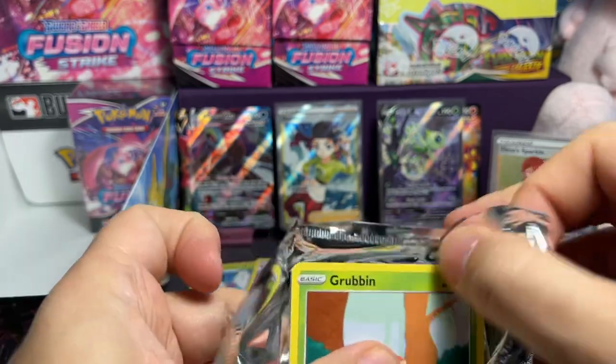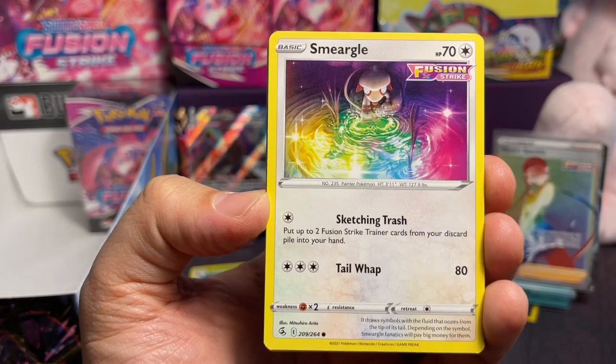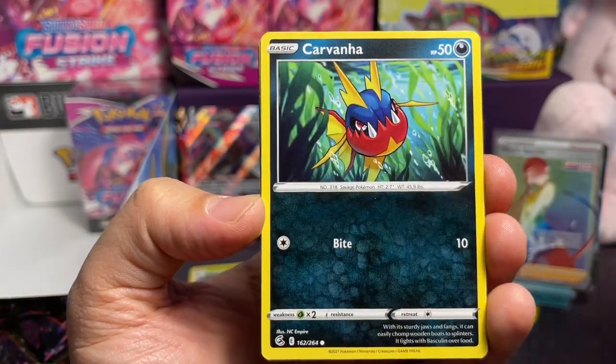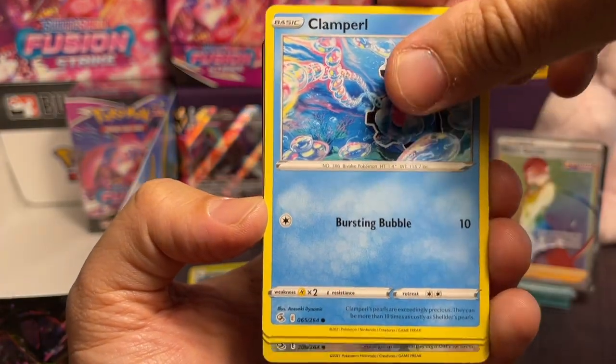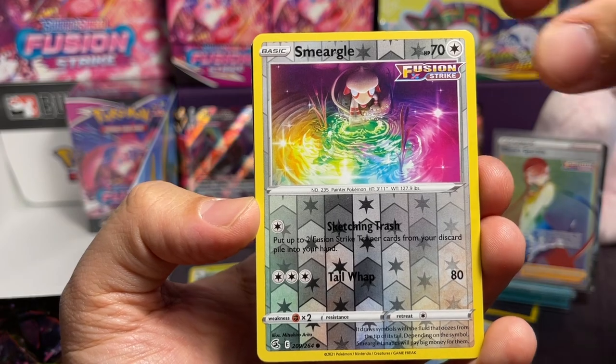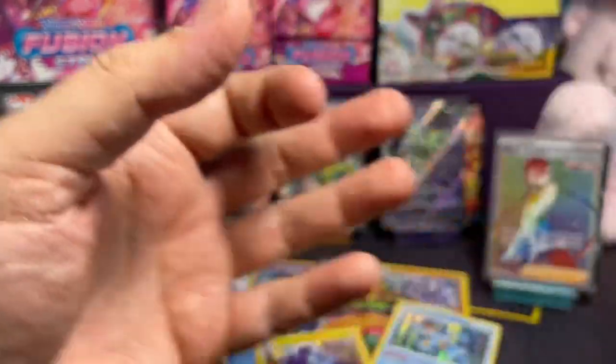I'm telling you, on VMAX — yeah, we're pretty much done, I haven't seen more than two per box. Smeargle — I really like that art, really cool. Carbink, Clamperl, more Morpeko, Smeargle Reverse. And we have an Axew. I'm going to put that Smeargle Reverse on the side — I like that card.